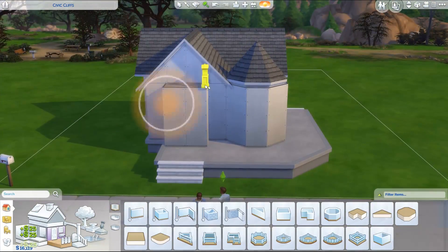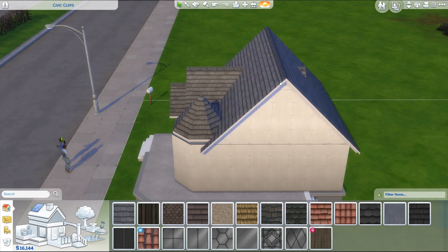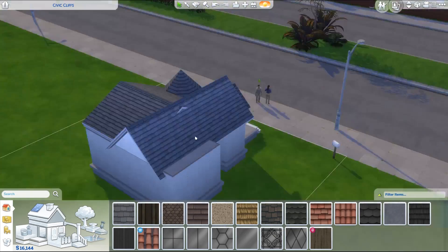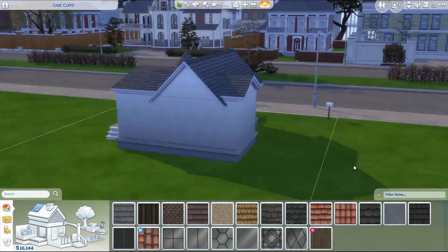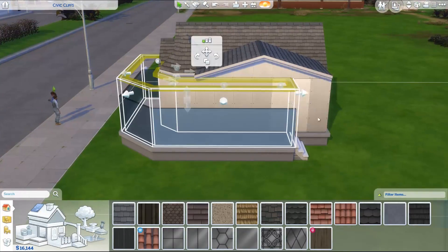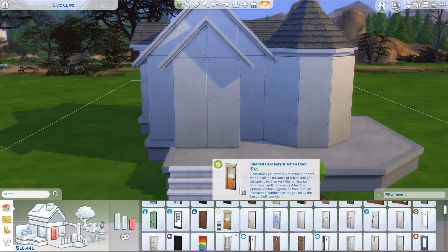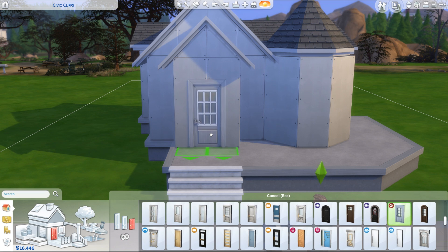So basically this starter home, I wanted it to have a little bit of a Victorian vibe. I wanted it to be quite traditional, really cute, maybe look like an older home that had been just freshly painted and still looking nice, but still an older home. I do a lot of modern homes and sometimes you just want something with a little bit more character, and I thought for these Sims that's exactly what I wanted.